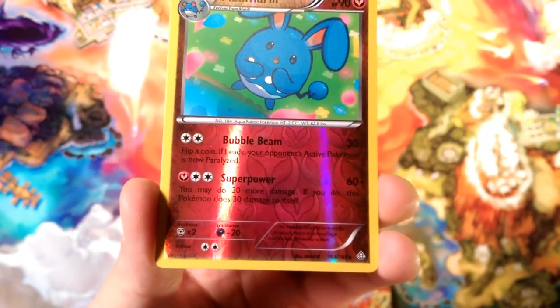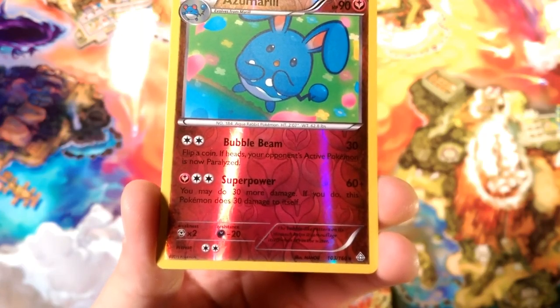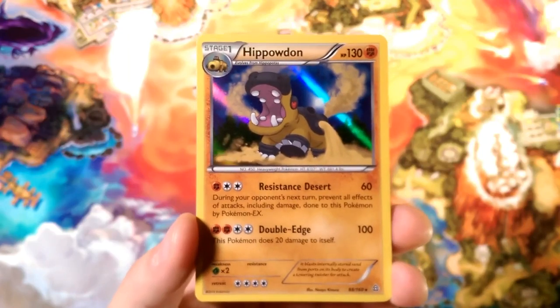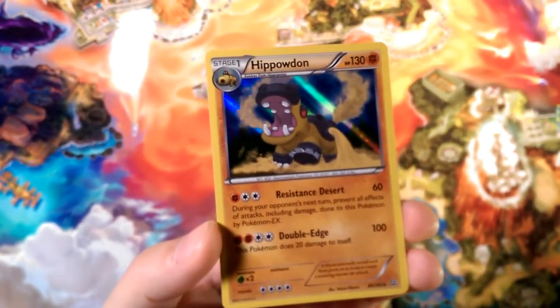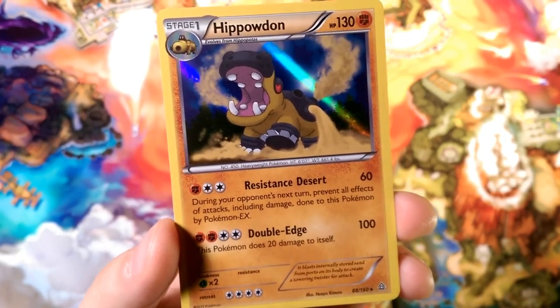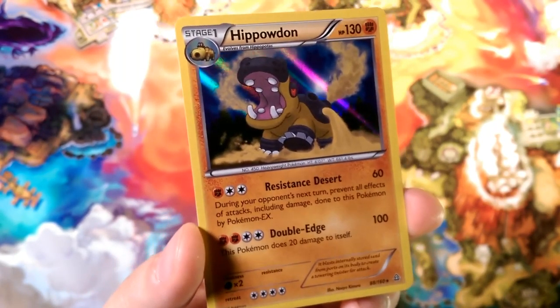Look at this evolution — it has Bubble Beam and Superpower. That is not a good Superpower. 30 more damage if you do this, but it does 30 damage to itself. That's not how Superpower works — normally you lower your defense, and 30 damage to yourself is rough.